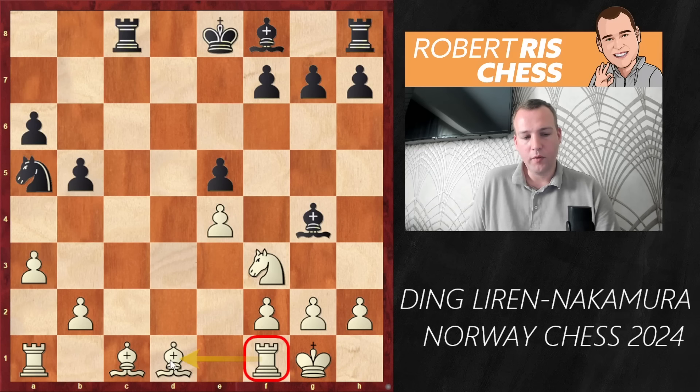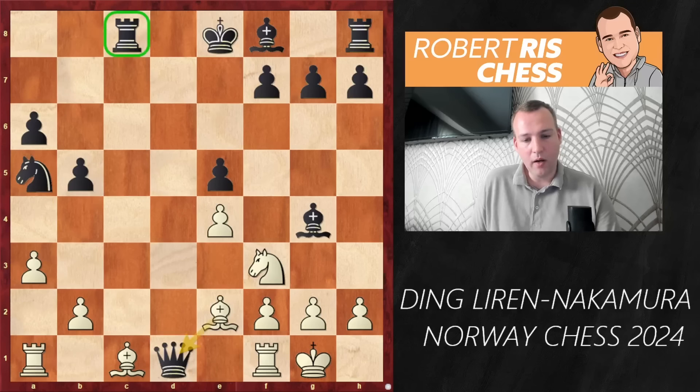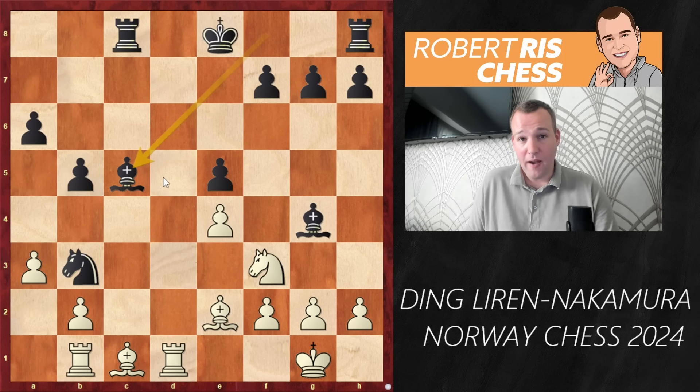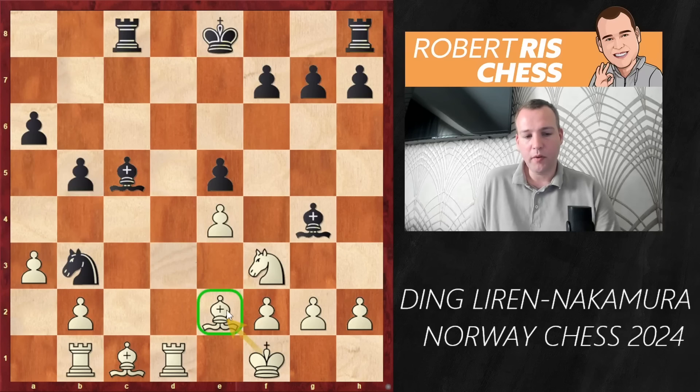The queen doesn't have that many good squares to go to. For instance if you go to e3, there's Bc5 with tempo. Instead the queen went to a4 with check, but now b5 is played anyway, attacking the queen. The queen now has to go back to d1, and you see that so many queen moves have been played in the opening. Black is actually fine to trade off queens here, being very active with already one rook on the open file. After Rxd1, knight to b3 forces the rook to b1 and now the bishop comes to c5 - active play once again.